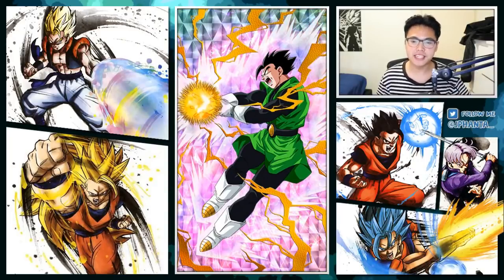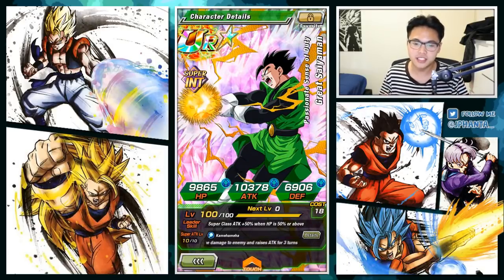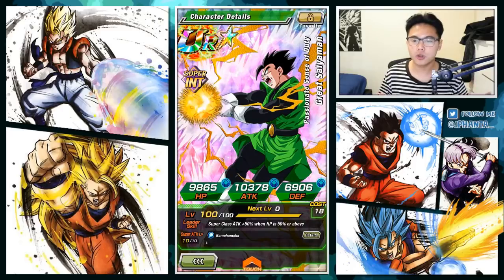Yo, what is going on guys, my name is Jay Fanta and welcome back to a brand new video. Today we have another 100% showcase on a very highly requested unit — the INT Great Saiyaman, who is farmable on the Hurugan story event.